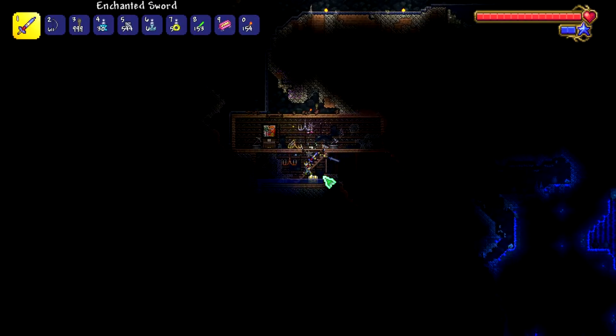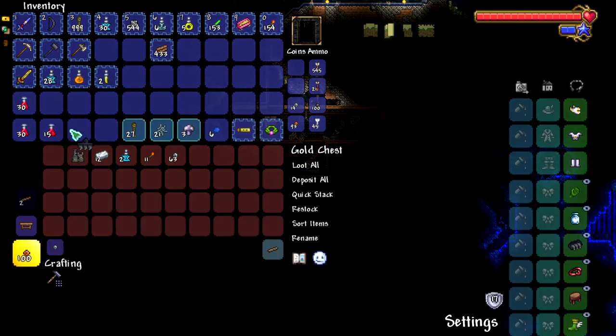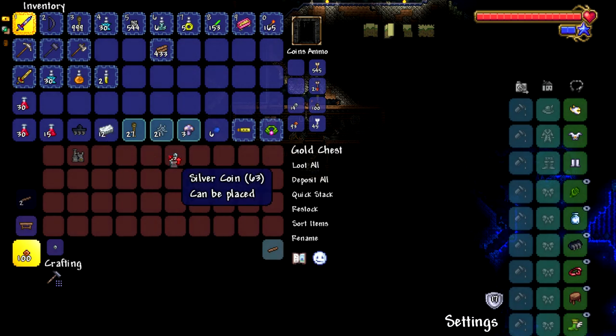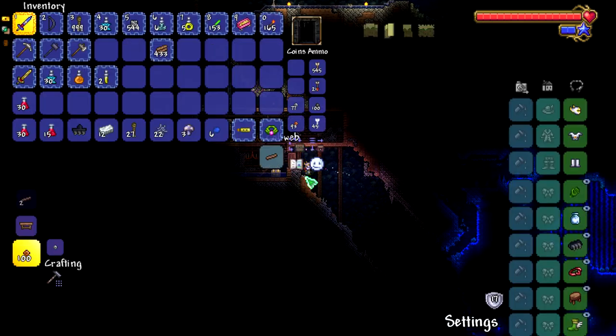Did I check this chest yet? I did not. Wait - we have shoe spikes and climbing claws now. That is really good. We can combine those at the Tinkerer's Workshop when we get the chance.